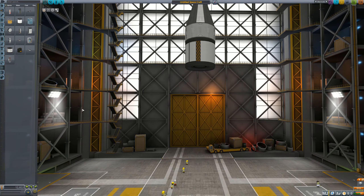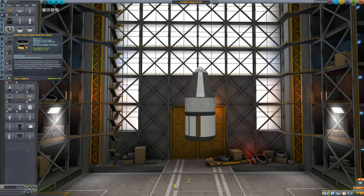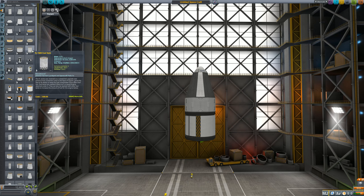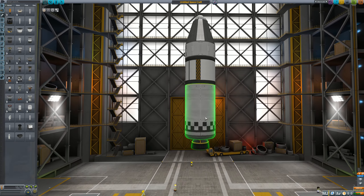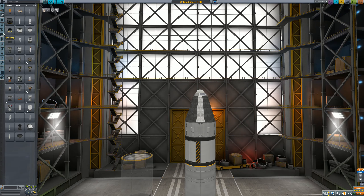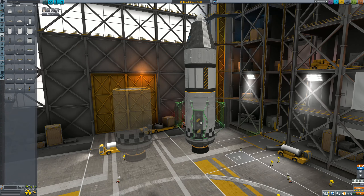Add some Science Jr. modules — those are always lovely to have. This is already becoming a tall boy, which is going to be difficult to land as just one column, so we won't do one column. Since this is a game of over-engineering, let's start with a fuel tank and add a Terrier engine. Hit Alt and click the tank to create a copy — for more stability we want several of these tanks.